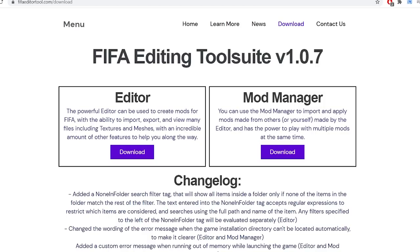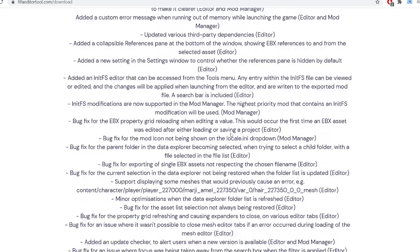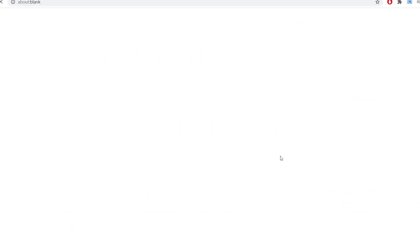You can sometimes bypass Mega's limit by downloading their app or using a VPN, but sometimes it won't let you. Both options have pros and cons, so try whichever works for you. You're going to need a new version of FIFA Mod Manager from fifaeditortool.com/download — link is in the description. You want FIFA Editing Tool Suite V1.0.7 or above; V1.0.8 when released will be fine too. Just click Download on the Mod Manager — we don't need the editor for now.